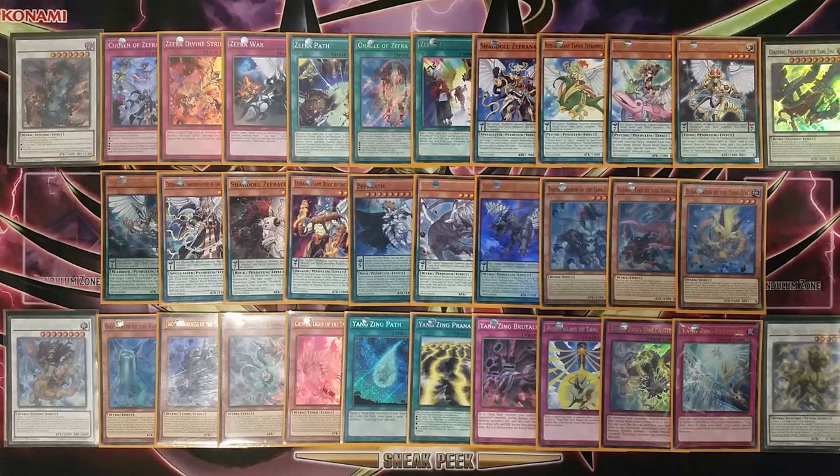Secondly I was waiting for the banlist, and thirdly the current format being a hand trap format with every deck running between 7 and 13 hand traps has proven quite difficult to build combos for a combo-based deck such as Zephyr Yang Zings. I've gone through several dozen combos and builds of this deck, playing around all the different hand traps currently being mained and sided. But if I wait any longer there'll be no point, so I'm just going to put out what I have. Maybe even the wombo combos that lose to hand traps could be useful in a different format, although probably not since Link changes the whole ball game for combo decks.